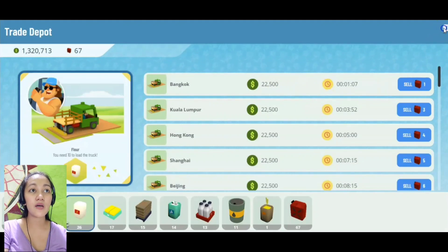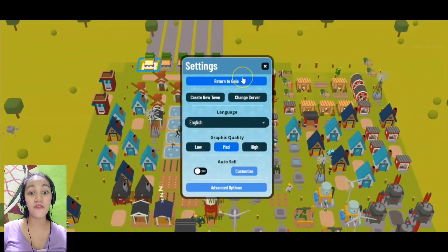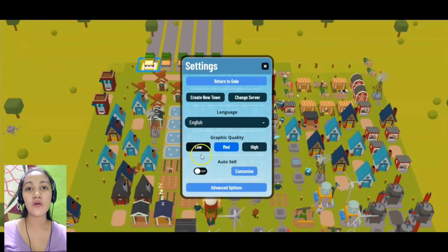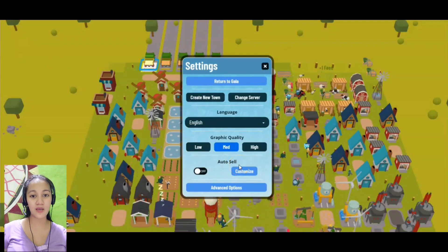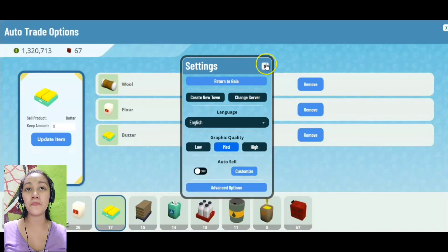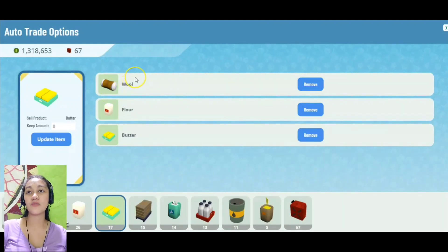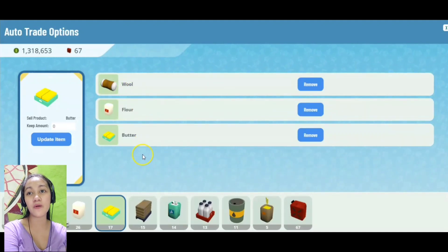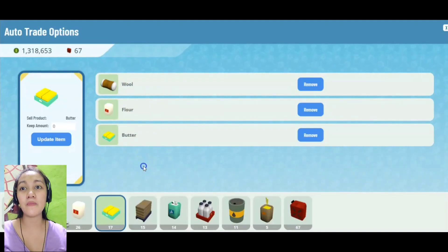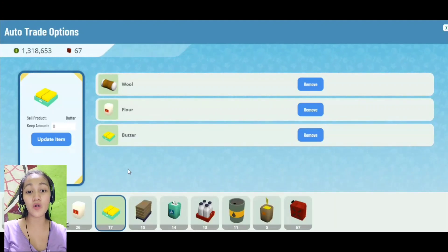Let's see if auto trade can help us trade faster. It says to click settings and then auto sell — so it's auto sell, customize. These products here — wool, flour, and butter — are the ones we usually sell daily to reach the TownStar daily challenge.